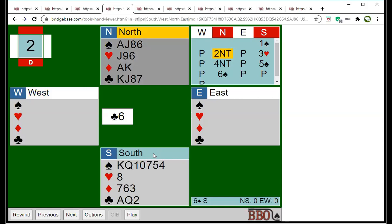Let's see how it goes in six spades with the opponents leading a club. The lead will affect the result here. Count your winners: I've got six spade tricks, two diamonds, and four clubs — that's twelve tricks. So I should be able to make six spades.